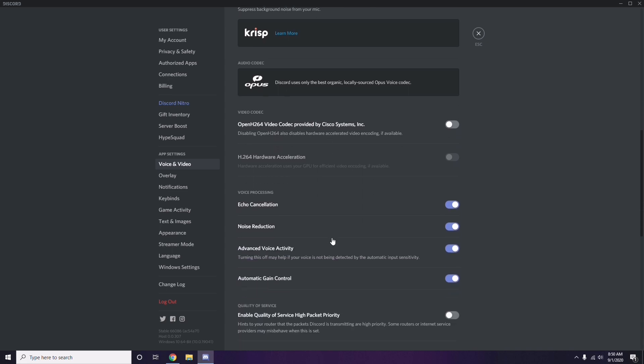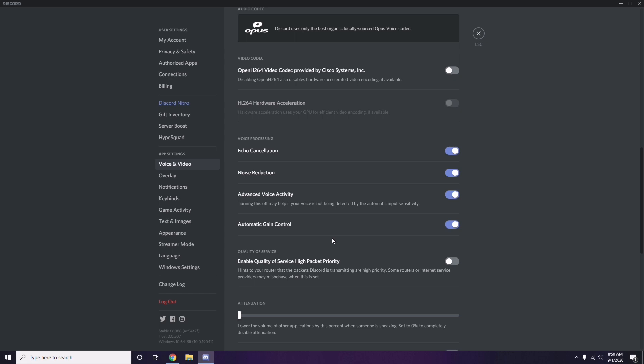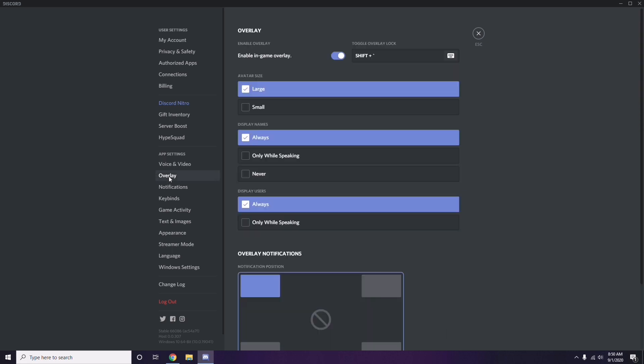Next, below Voice and Video, go to Overlay and click it. From here, turn off the in-game overlay — disable it, turn it off.